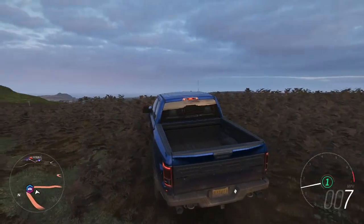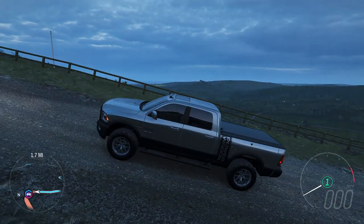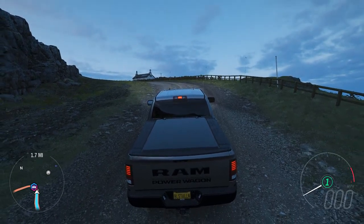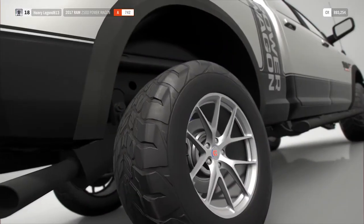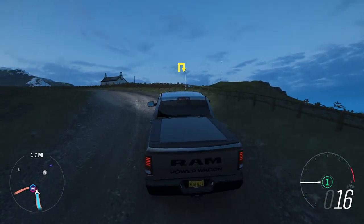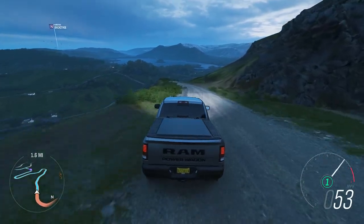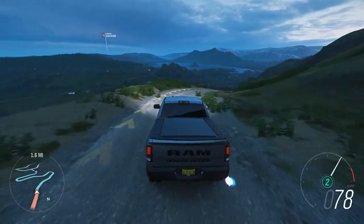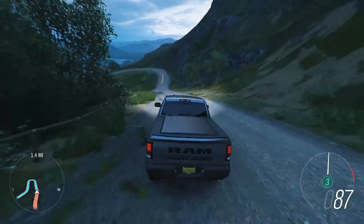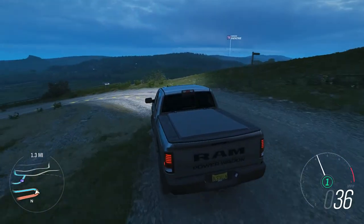Pretty cool. Now you guys want to see the Ram in action — here we are in the Ram Power Wagon and this truck is absolutely amazing, I love this truck. Let me change the transmission because honestly I don't want to shift anymore. So here we are in the Power Wagon Ram, we're going to do a little bit of off-road testing. This truck is a really nice truck — it definitely has the power the Rafter didn't have.